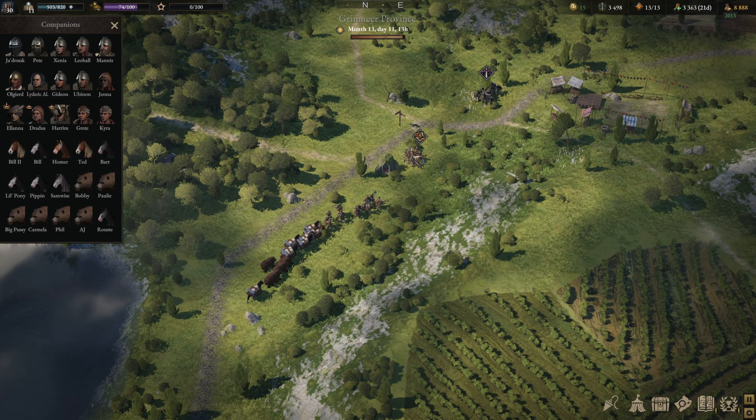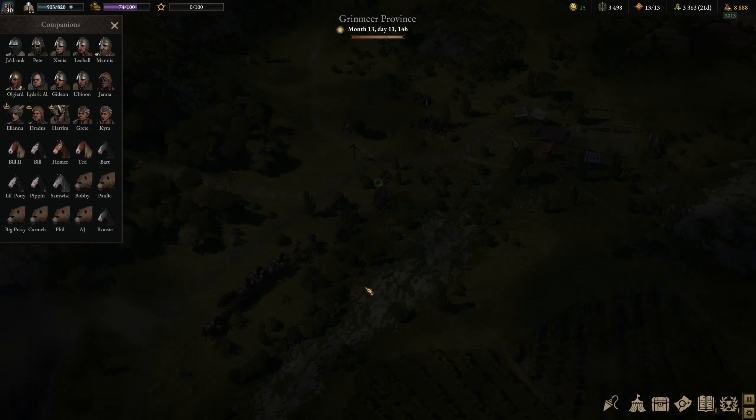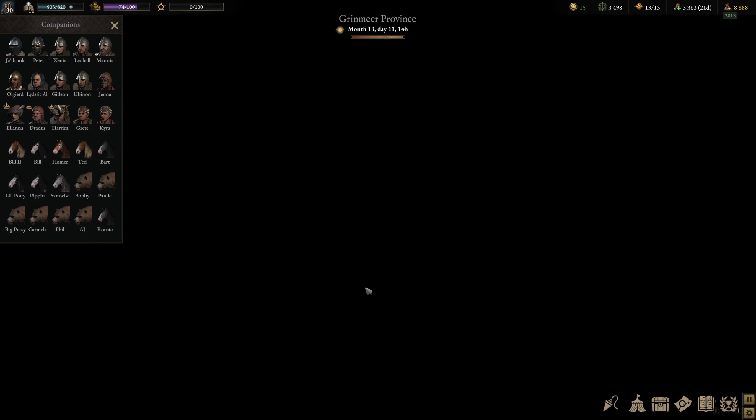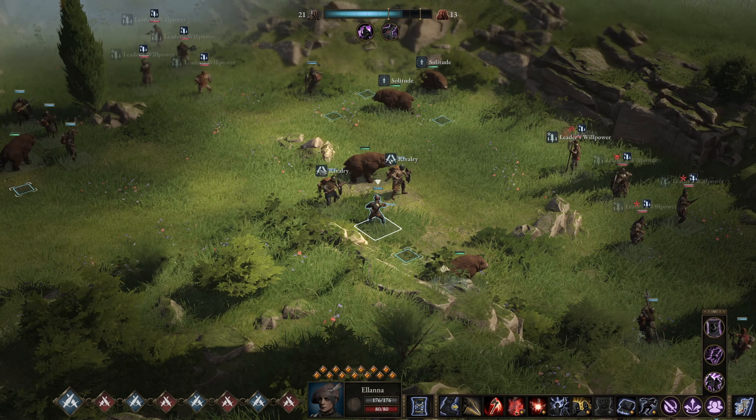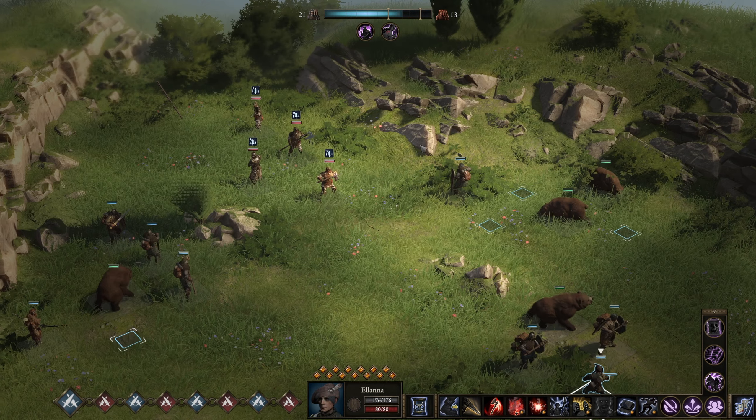Alright, let's go fight these guys. Paladin, level 8 — this should go quickly. These are not going to be capture types because they're zealots.